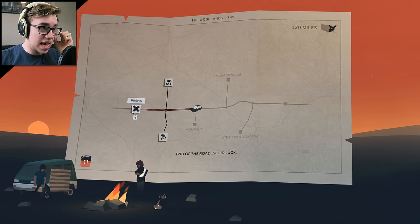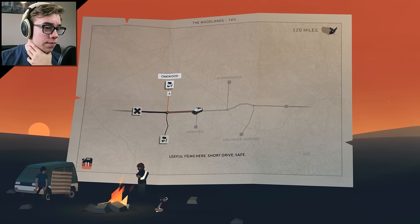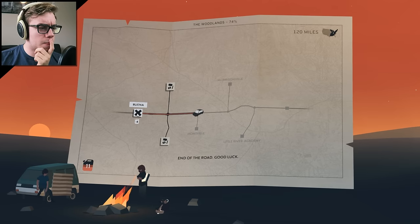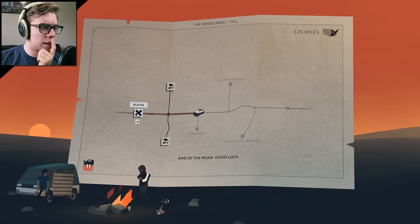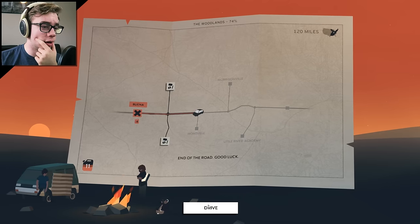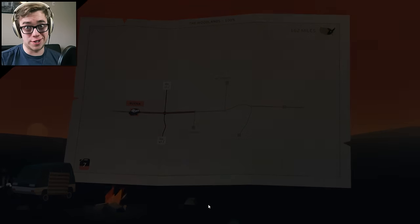So we can actually just exit. Or we can do this — useful item, short drive, safe. Useful items — I don't think we need items right now. Maybe we could use a weapon. No, let's just go ahead and try the exit. Let's drive out of here. Hit the road, people — we're out of here.